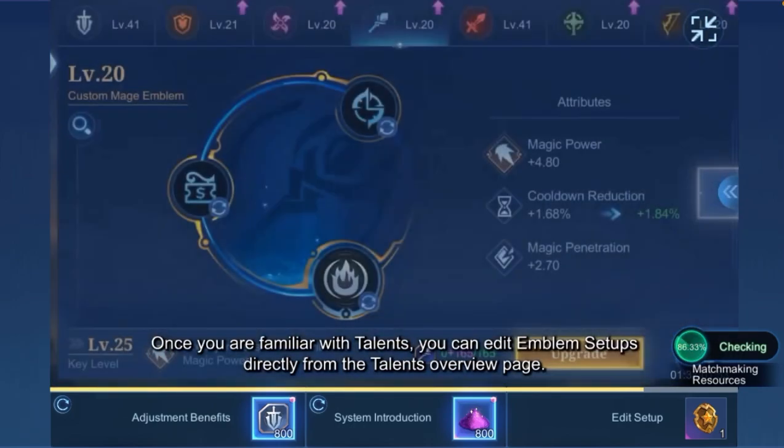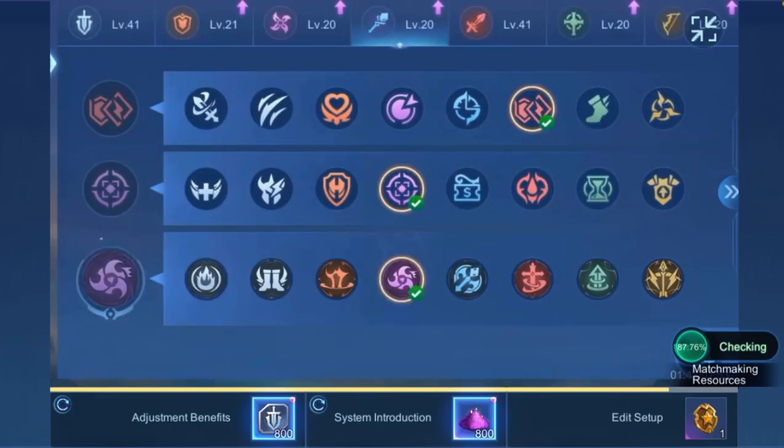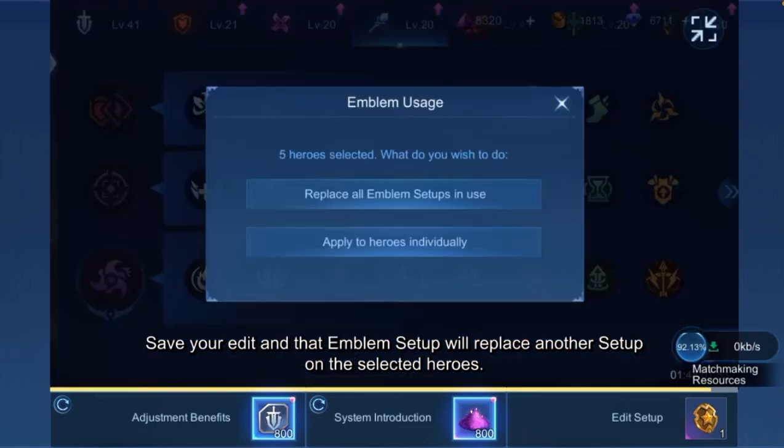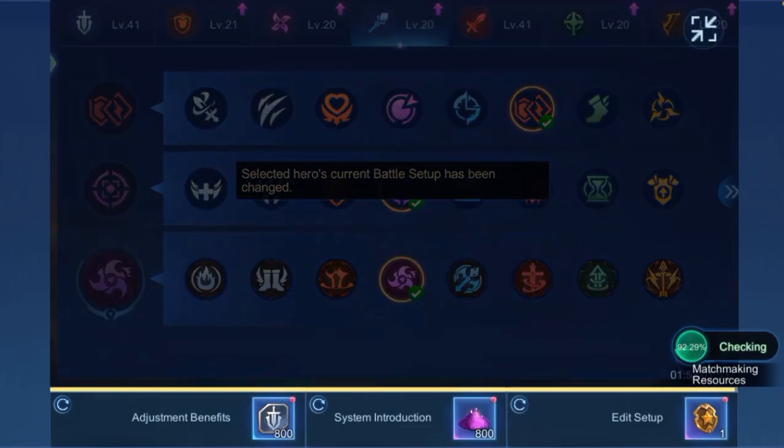Once you are familiar with Talents, you can edit Emblem Setups directly from the Talents Overview page. You can also quickly apply one Emblem Setup to multiple Heroes on the Emblems page. Save your edit and that Emblem Setup will replace another Setup on the selected Heroes.